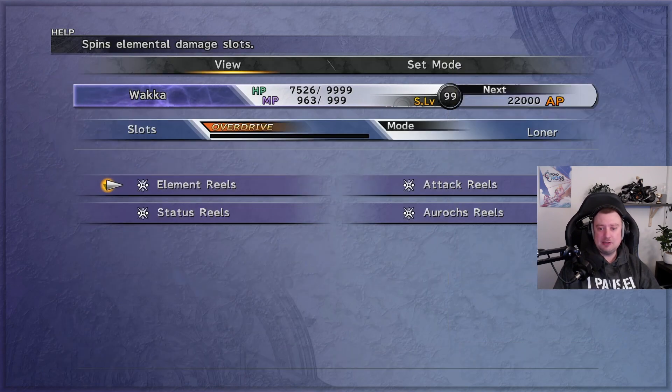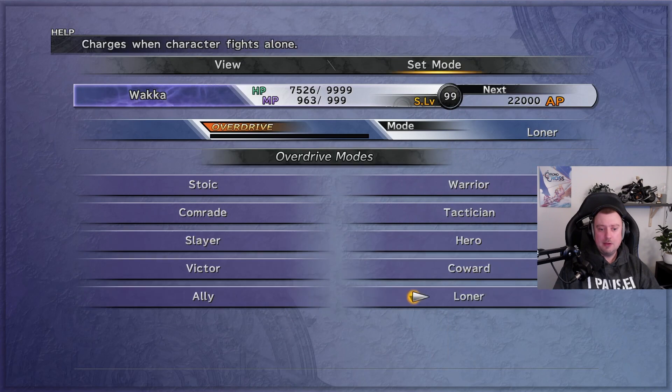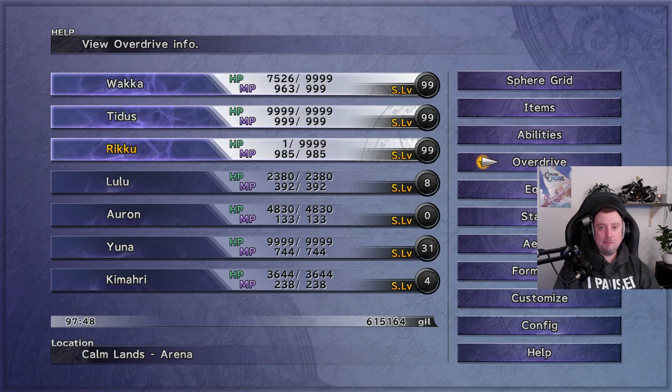We need Loner, and the best way to get this — in my opinion — is you have to have 100 turns for the character in battle with no other party members alive. So that is a bit of a farm normally, but there's a little trick I'm going to teach you to get through that in about a minute.